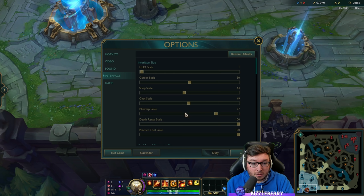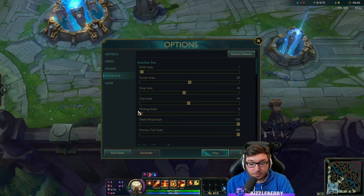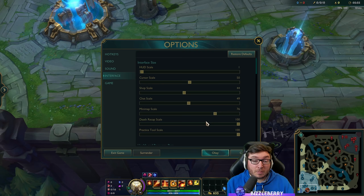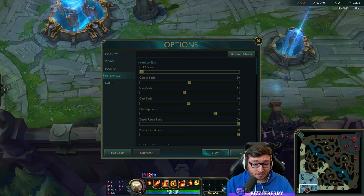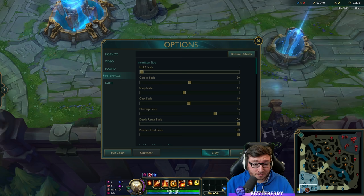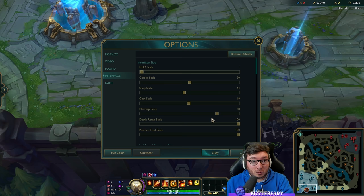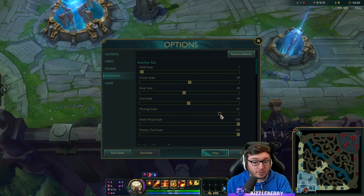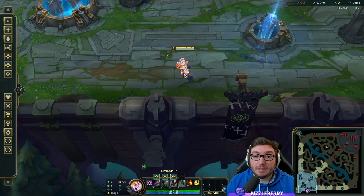Other UI improvements include the minimap. In recent seasons they've enabled you to change the size of your minimap. On default it should be at 50, but I'd highly advise increasing this number. This lets you see the minimap more clearly — as you improve at League you'll be looking at the minimap more than your actual screen. Also, occasionally change the size by a few pixels week to week; it will catch your eye because it's a different size and train you to look at the minimap more often.